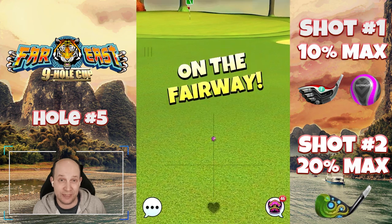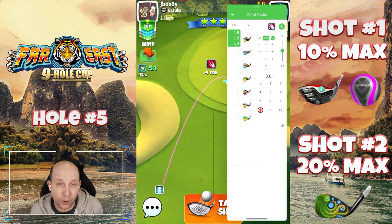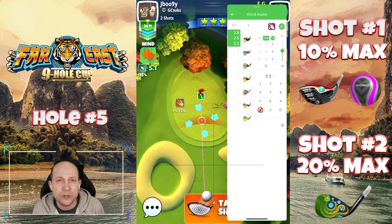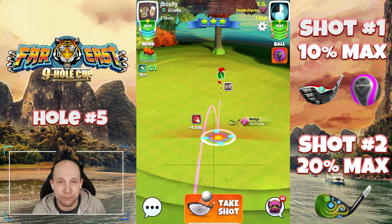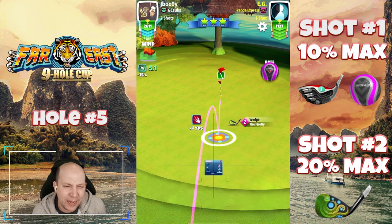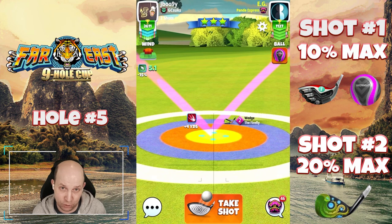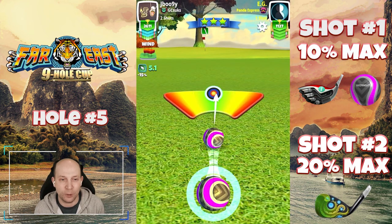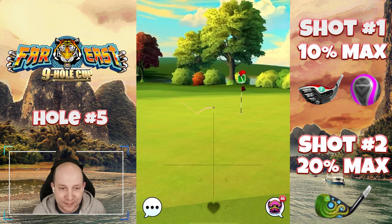That puts us beautifully into second shot wedge range. I recommend in all scenarios — if we can get ourselves into wedge range on any of these par fours, please take that opportunity because it can give you a really good advantage against your opposition. I've got the Firefly in the example but I recommend the Endbringer for my personal taste. Playing this with zero spin, though it's doable in many styles. Whatever works for you — I support your short game in whatever way gets it in the bottom of the cup.